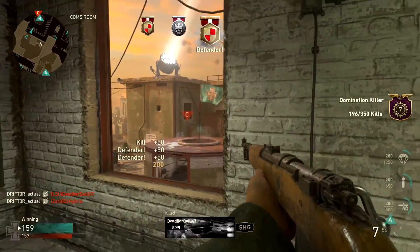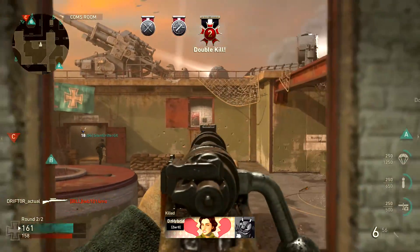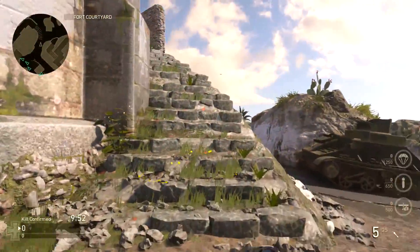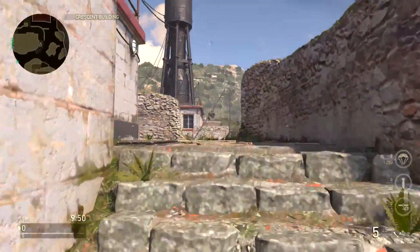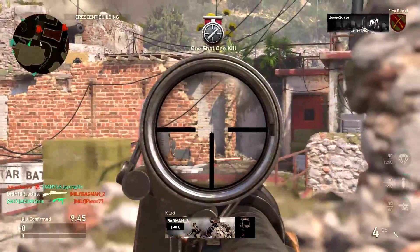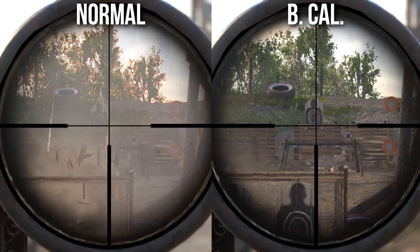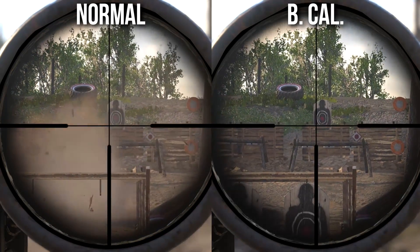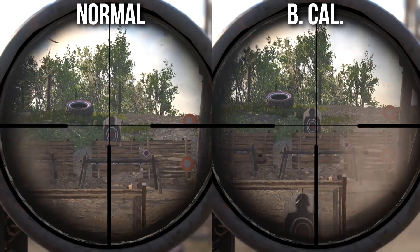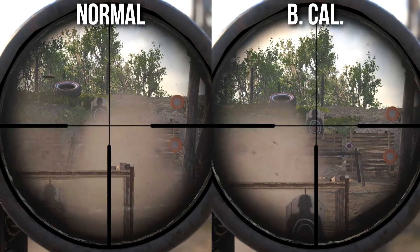Next, we need to talk about scoped and ballistic calibration. In my previous episode I recommended running scoped because, at least by the tooltips, it was supposed to do the same thing as ballistic calibration. However, the scoped perk doesn't seem to affect sniper rifles at all. The sniper rifle on the left is normal and the one on the right is using ballistic calibration, and it is plain as day which one is swaying less — the one on the left sways more and faster.